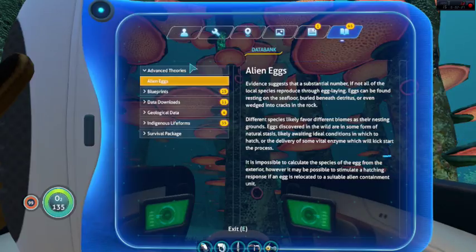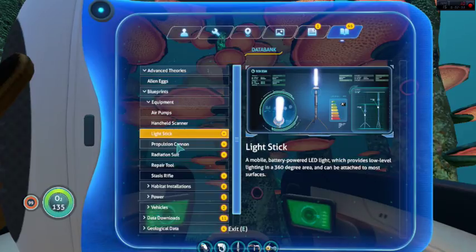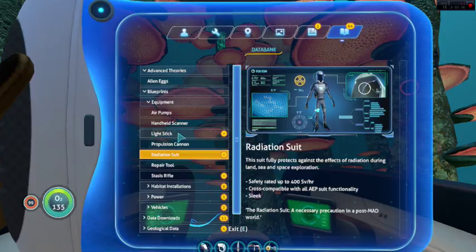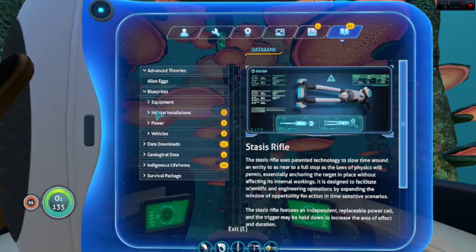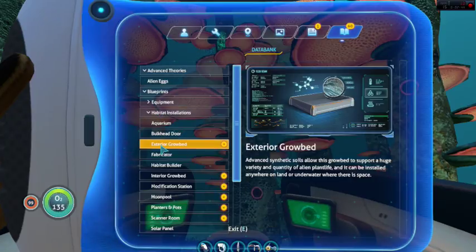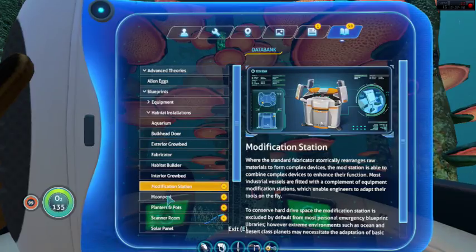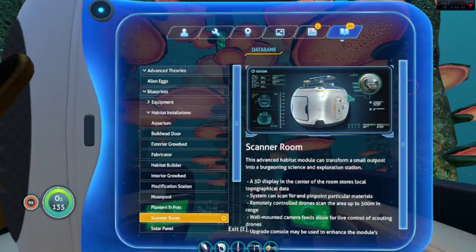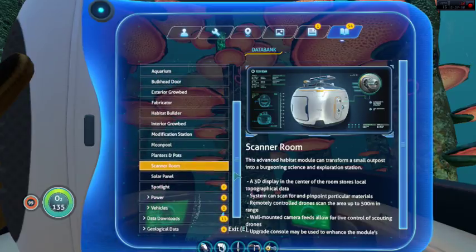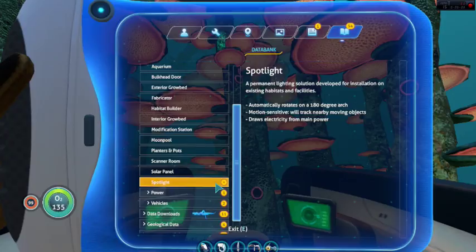That's all about the only containment things that I like to build, so I'm not gonna read any of these — they're all pretty standard. I did build the scanner room while I was away. I used it to help me find some stalker teeth, so I have more than enough stalker teeth for when I finally get the other pieces. It's just so creepy seeing them off in the distance like that.